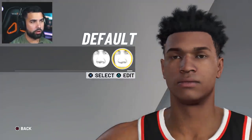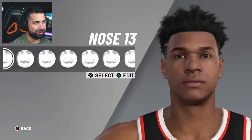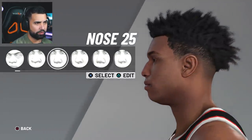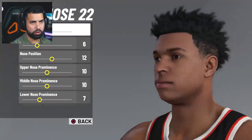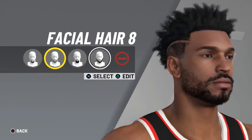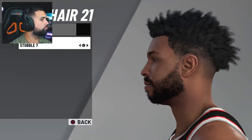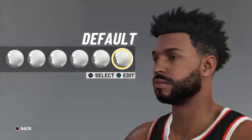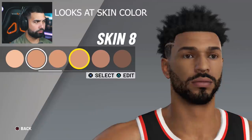For the ears, I think this one right here is fine. Now for the nose — this is what you have to do when you don't have the MyPlayer app to scan your face: you have to do everything yourself. I'm gonna go for one of the last noses over here. Upper nose width, nose position, upper nose prominence — I think that's the closest I'm gonna get. Let's give this man a beard — please don't tell me the beard options are trash. There are facial hair options 21, 8, 7, and there may be more in the final game.